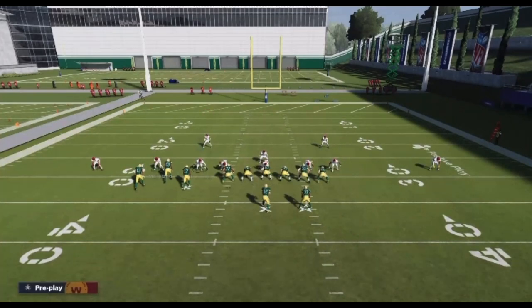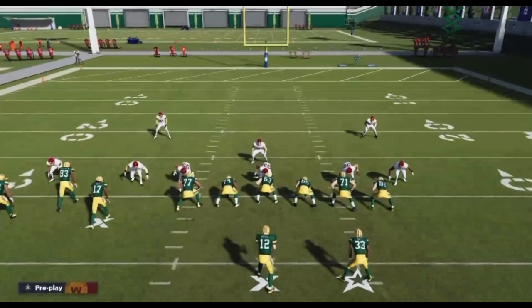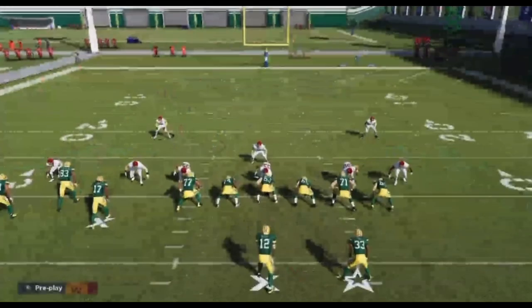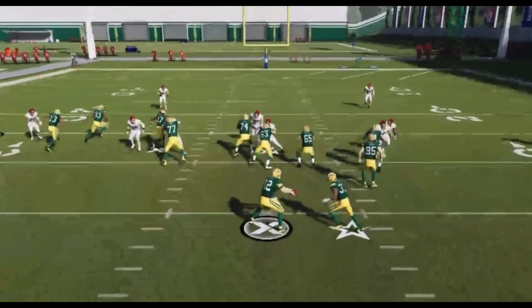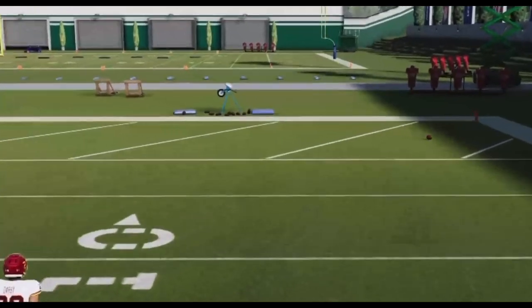With the two safeties, you either want to leave them there, or if you're getting beat over top — but if you put them on clouds at 30, nothing will get over them, absolutely nothing. If the only thing beating you is a streak route, a fade, a clear out fade out of Seattle, or motioned out verticals, then you can adjust.